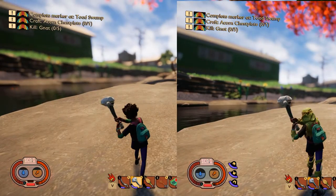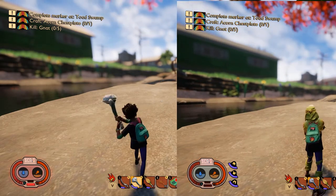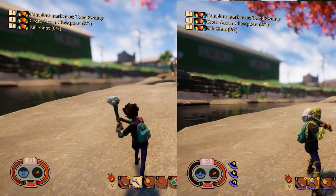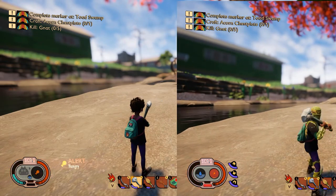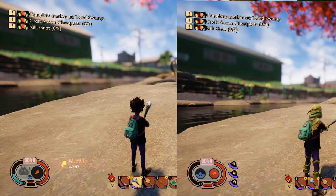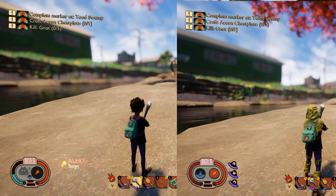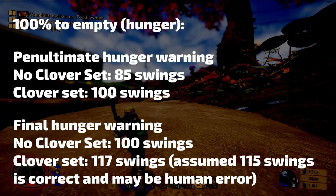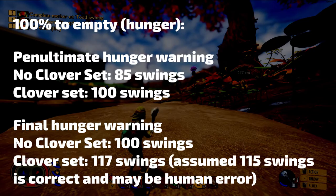Without the full clover set — the clip on the left — I could swing my mint mallet up to 85 times before the penultimate hunger warning appeared, and the final hunger warning appeared at the 100th swing exactly. With the full set on — the clip on the right — the penultimate hunger warning appears at 100 swings exactly, and the final warning appears at 117 swings. I'm going to assume this was human error and that the final warning is actually at 115 swings, based on the consistency of the previous data.